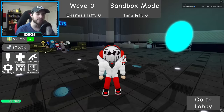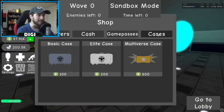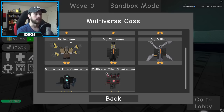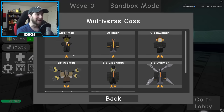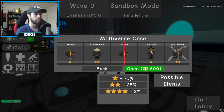If you're wondering how to get the Multiverse characters, it's simple yet very hard. Go to the Shop — they've added a new Multiverse Case for 600 Robux. Possible items include Clock Man, Drill Man, Clock Woman, Drill Woman, Big Clock Man, Big Drill Man, Multiverse Titan Cameraman, and Multiverse Titan Speakerman. These are all based on chances — one-stars are more common, two-stars are medium, fours are rare, like 2%, 25%, and 73%.